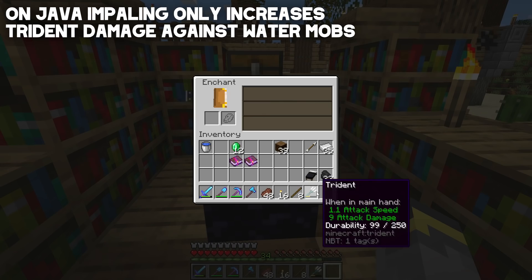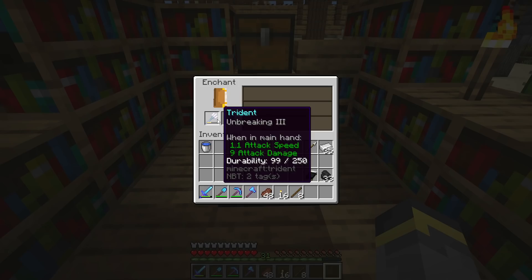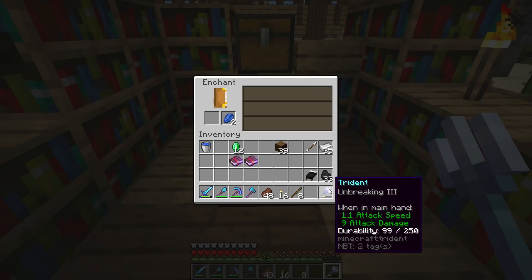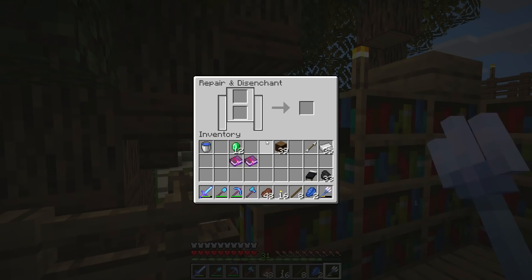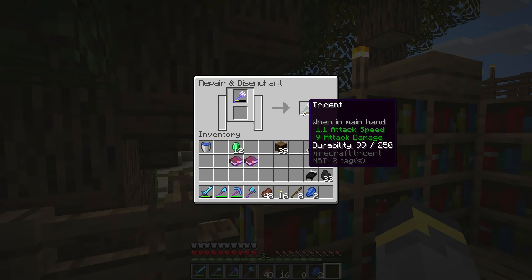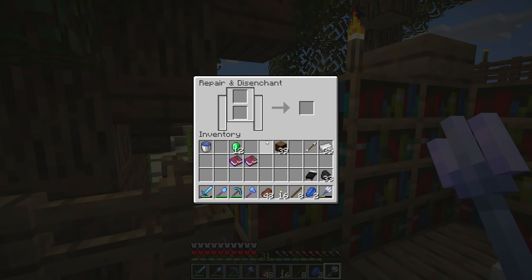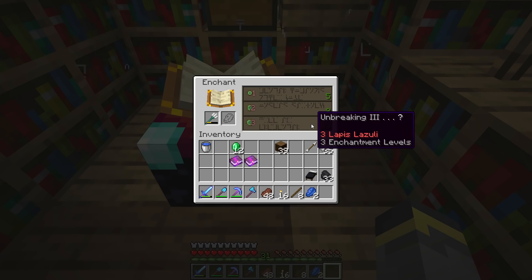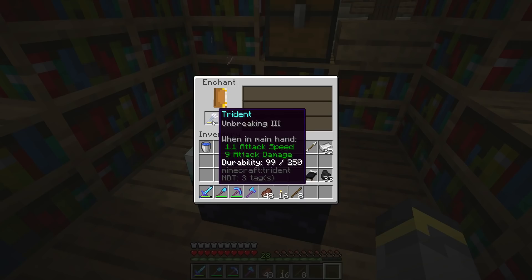We got Unbreaking III from the enchanting table — great enchantment, but we really wanted Impaling. Big question: do we disenchant or keep it? We'd hate to enchant it and end up with something not worth it. We decide to disenchant the trident and try again — ouch. We get Unbreaking III again. Not bad, but we still don't have Impaling. You could definitely get trident enchantments from an enchanting table; it's just a bit of a bummer we didn't get what we wanted.